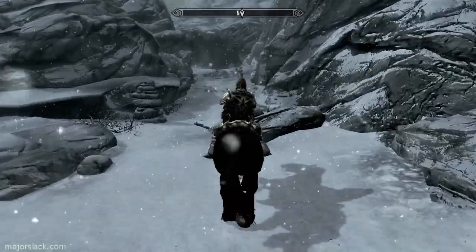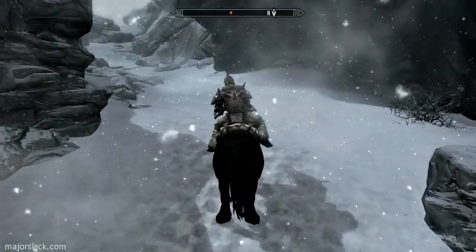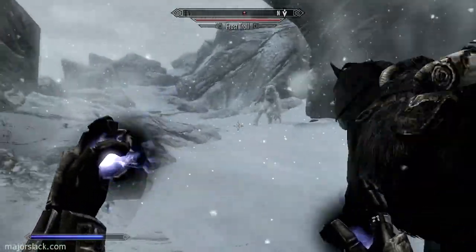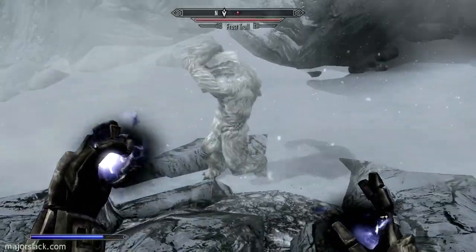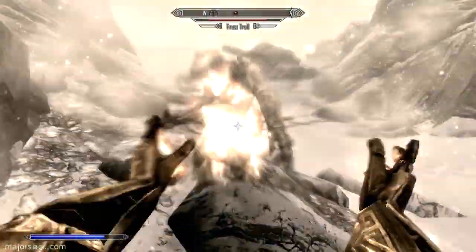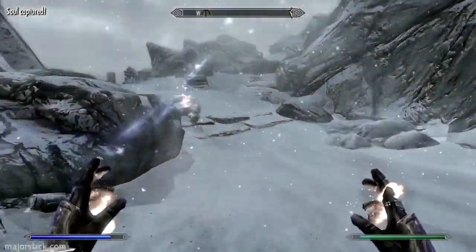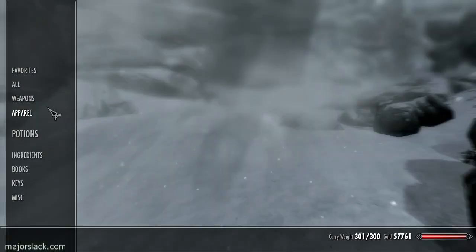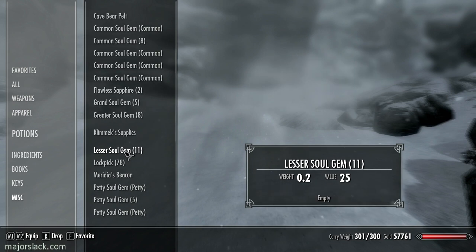There should be one more troll around the corner here. I'll explain in a minute. Got him. This would probably make me overweight — I ended up dropping the troll fat. Pretty much everything I've got on board is of value. What we're going to do with enchanting is make it Legendary. With patch 1.9, which introduced the Legendary difficulty setting, you can also make skills that reach 100 Legendary.